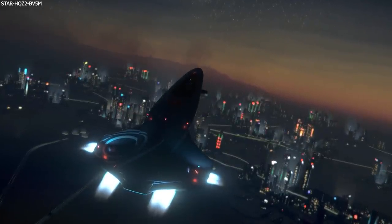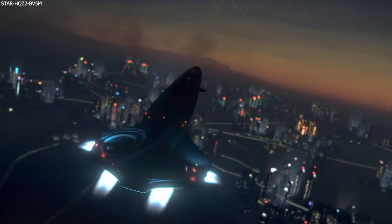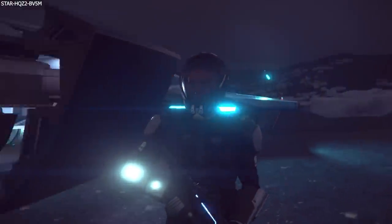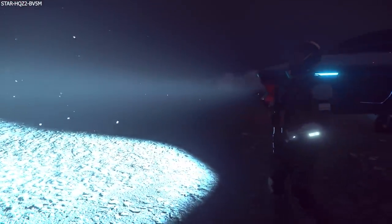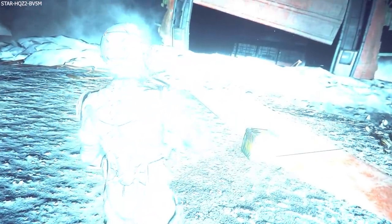Last night CIG released a new build to the live branch — not a 3.11.1, it was a 3.11.0b — stating that they have added logging into this build to help track down issues players are experiencing with losing their mobiglass or missing their heads while switching out armors. It is great to see that they are specifically targeting some of the more troublesome and serious issues. Hopefully they can fix these ASAP because they do sound a little game-breaking.